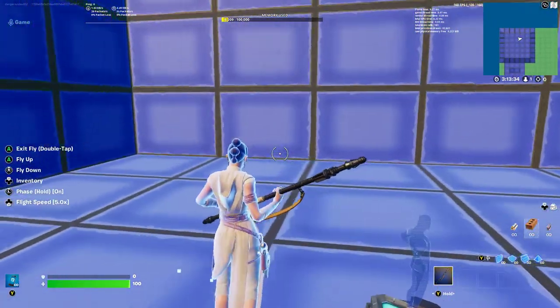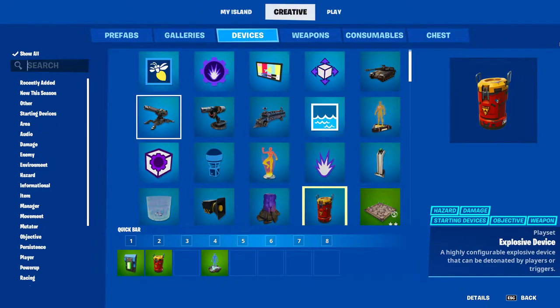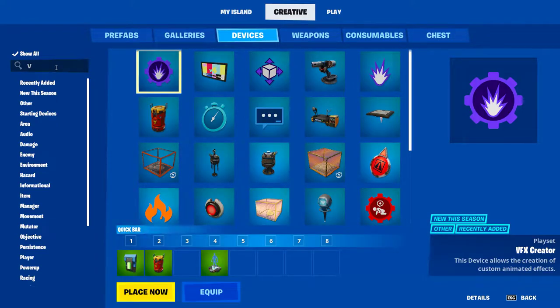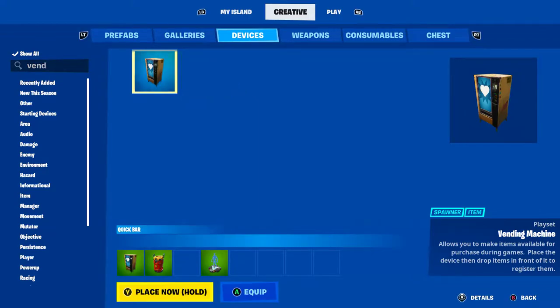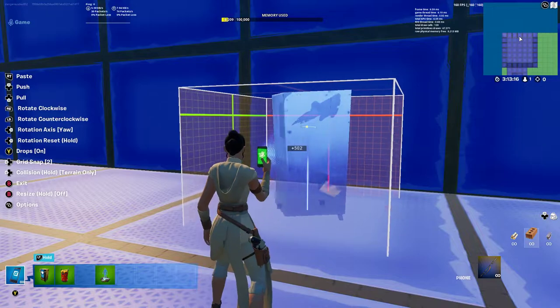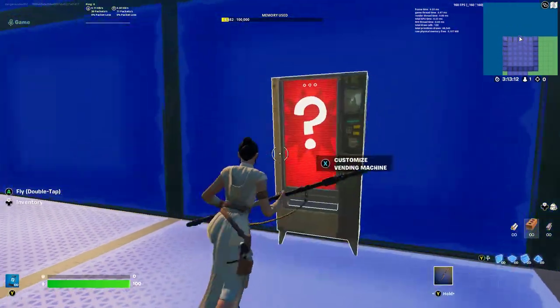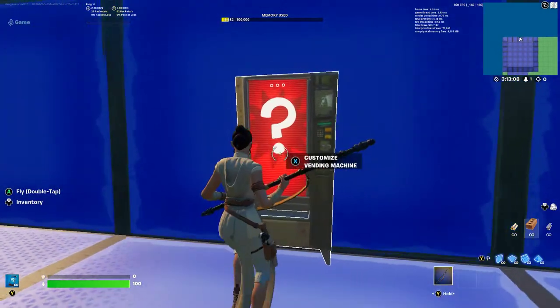What's up guys, it's your boy dangerous x852 back with another video. Today I'm going to show you how to put items in vending machines. Go into devices and type in 'vend' or 'vending machines' or something like that — you'll see it — and then place it down. It can be in the wall like that, or it can be anything.